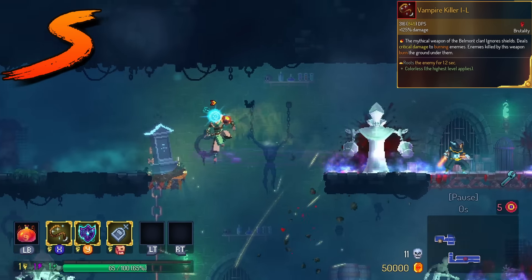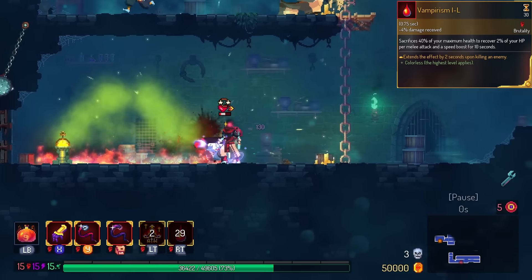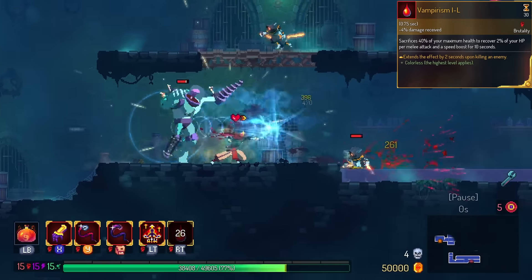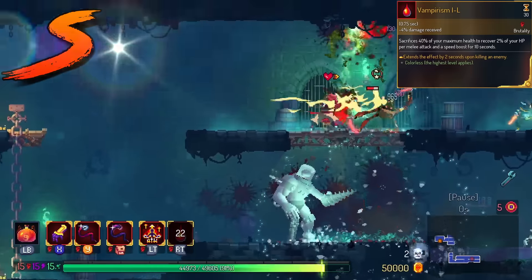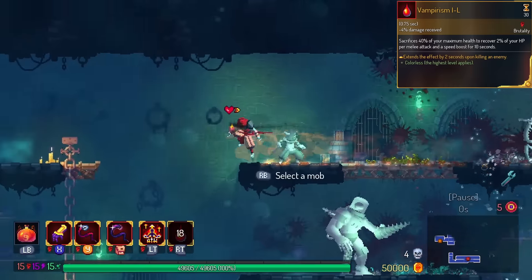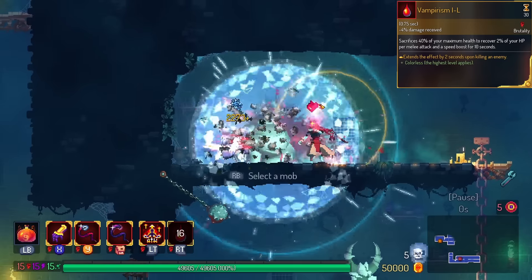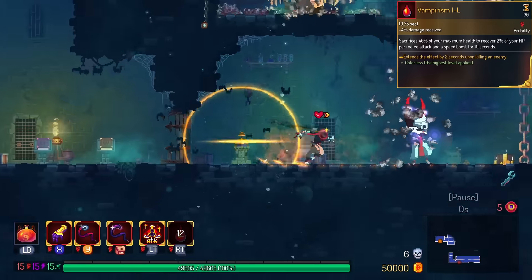If you were to ask me whether Vampirism will ever get out of the F tier, the legendary version certainly does — S tier. When you kill an enemy, the effect is extended. I've seen this last throughout an entire biome before. It's actually very strong and keeps you alive, even with the worst builds possible.